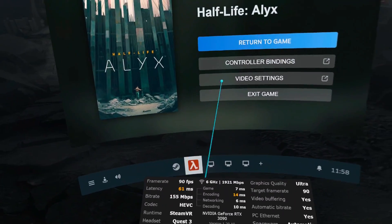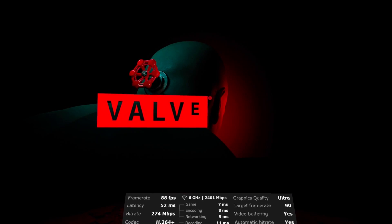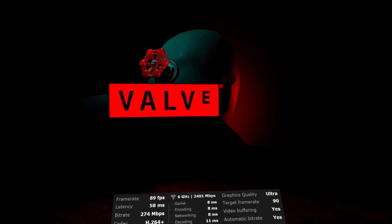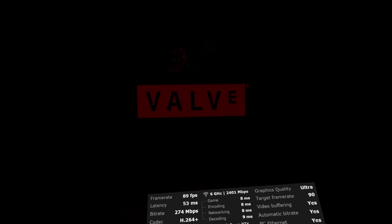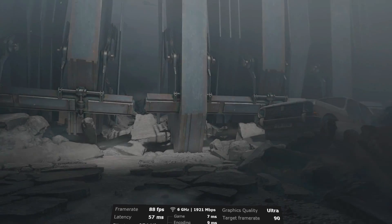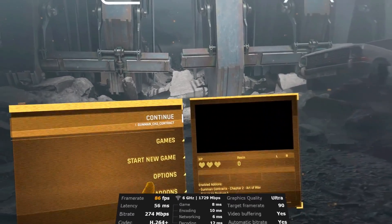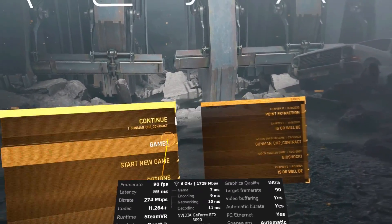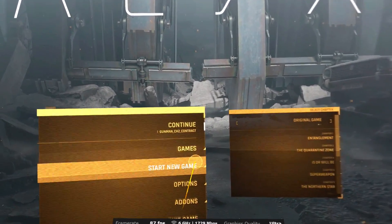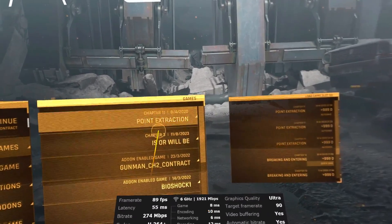Using H.264 Plus actually fixed the encoding a lot, because HEVC uses the GPU and you want all your GPU for graphics, not for encoding. So don't leave it at auto — just put it to H.264. That VRAM error is a non-issue because I'm using a 3090, I have a lot of video memory. Valve still hasn't fixed that.